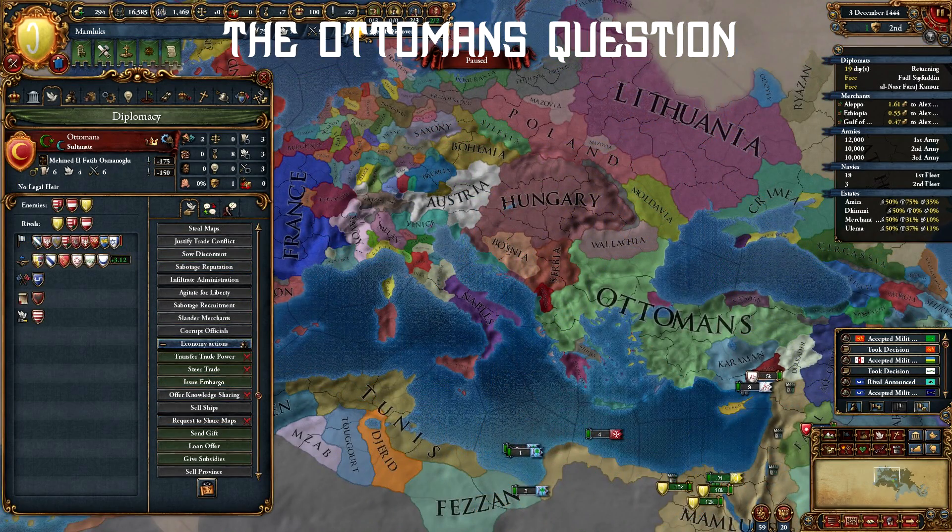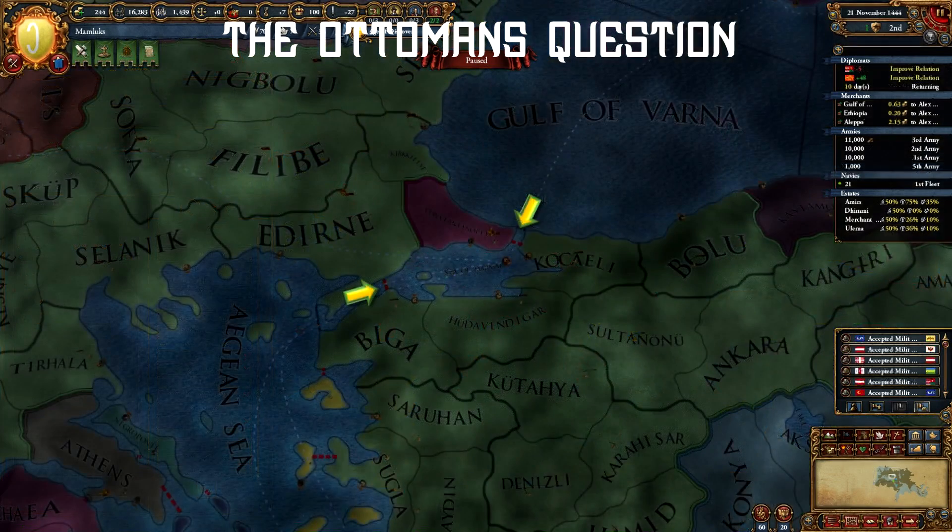Even go for Karaman if they are still available. Also, you will have to attack Ottomans themselves fairly soon, but make sure you have an ally in the north. Ottomans will have naval superiority over you and they will block the straits, so you can't occupy their provinces in Europe.